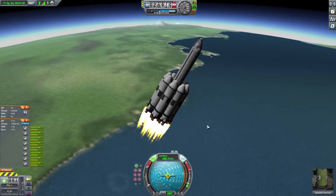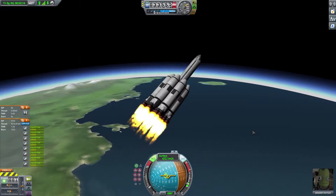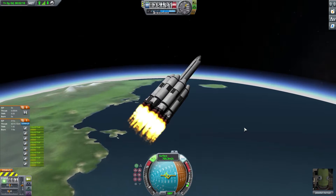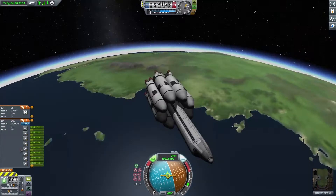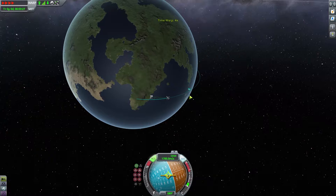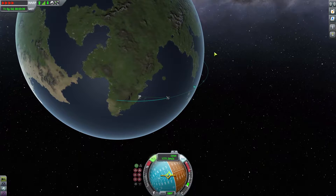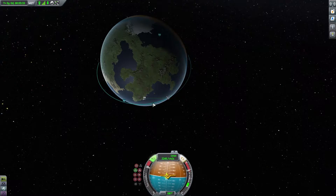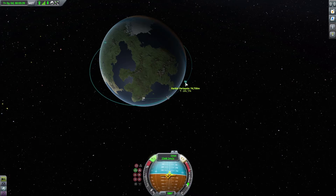All right, 20,000 — we're doing another little turn here. If this can achieve an orbit, then all we've got to do is add a second stage and that should get us to the sun. This is pretty close. Now all we do is wait till we get to our apoapsis, then we do one final burn which should burn us into an orbit. There you go — we have achieved an orbit.